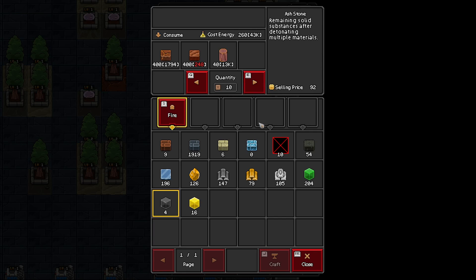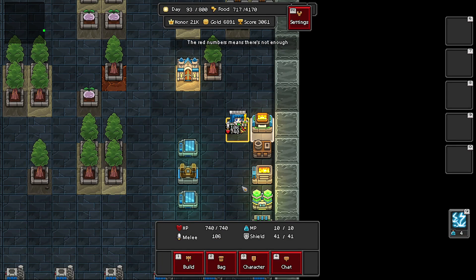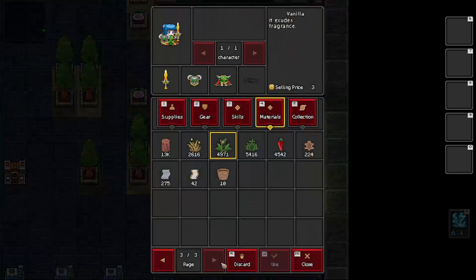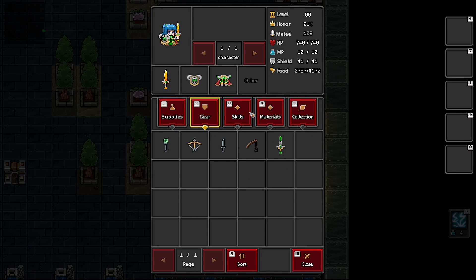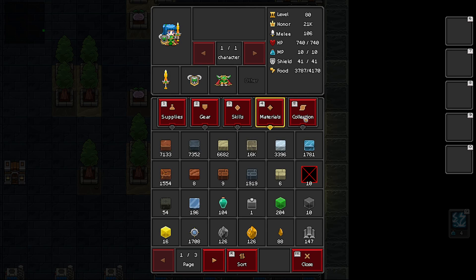Alright, so we do need to go to the lava to farm for those. Our bag. Alright. Oh, that's good. Yeah, yeah, yeah.